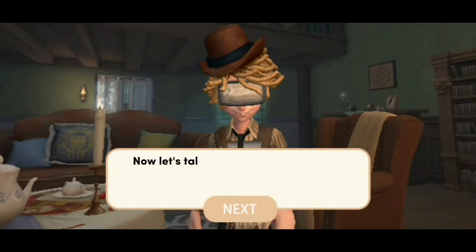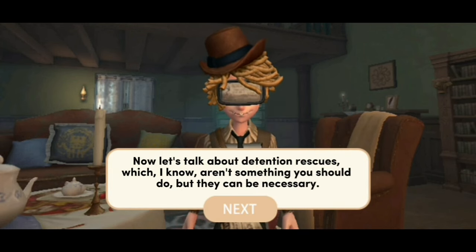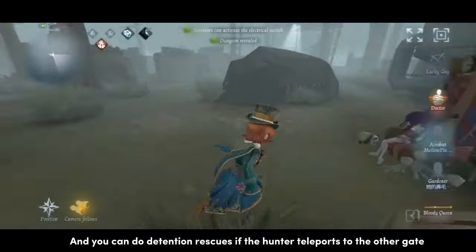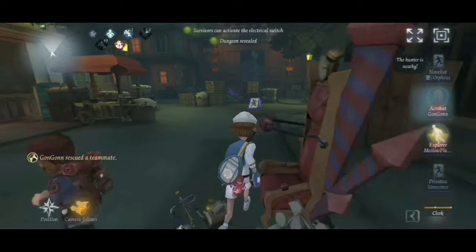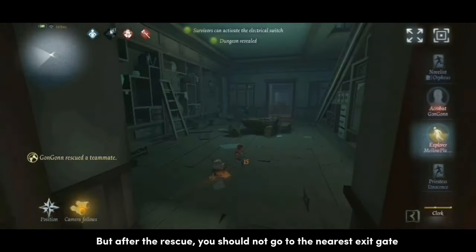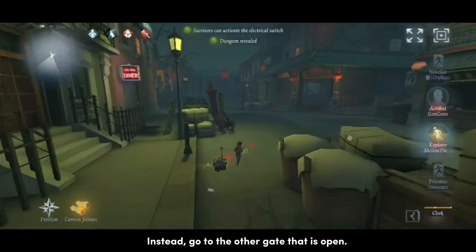Now let's talk about detention rescues, which I know aren't something you should do, but they can be necessary. You can do detention rescues if the hunter goes to the other gate after chairing a teammate. But after the rescue, you should not go to the nearest exit gate if the hunter has teleport ready, or else they will go after you. Instead, go to the other gate that is open.